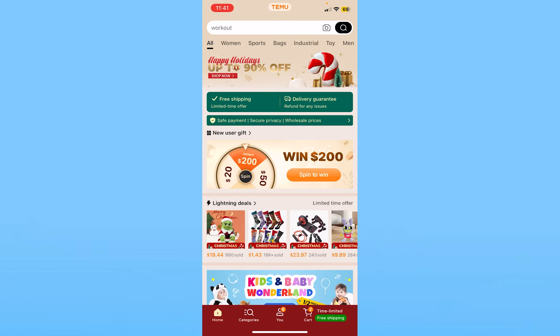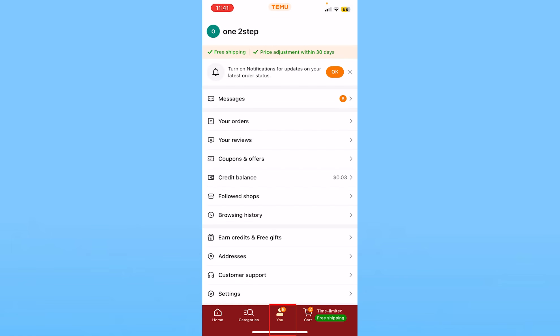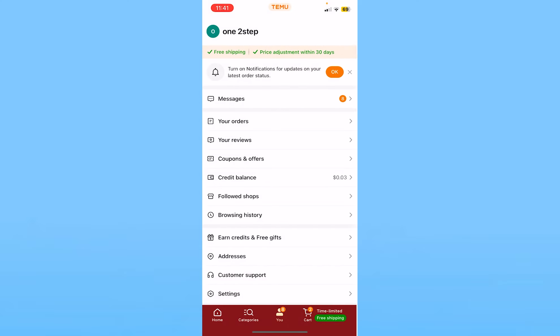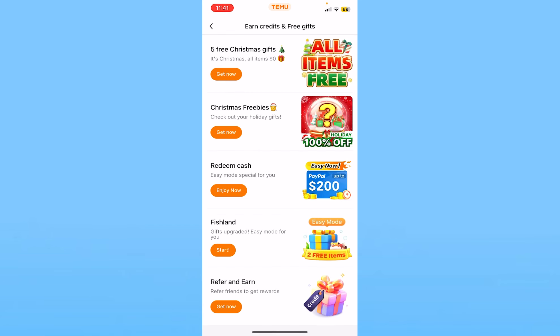To get more energies and coins, click on 'you' at the bottom of your screen and you will see the option called 'Earn Credit and Free Gift'. If you don't see this option, go inside address and make sure you set the address to United States. Once you do that, you will get this option. Once you see it, click on it.